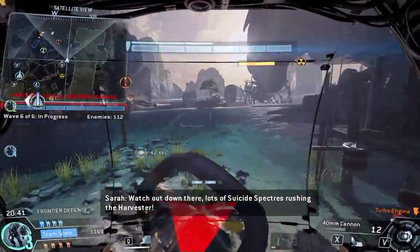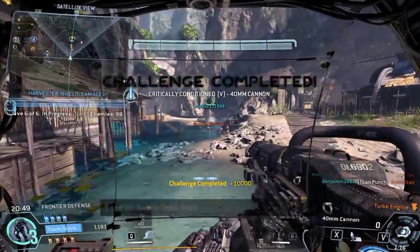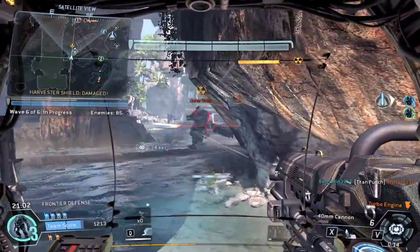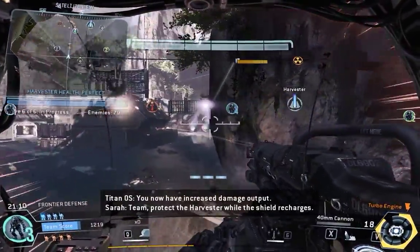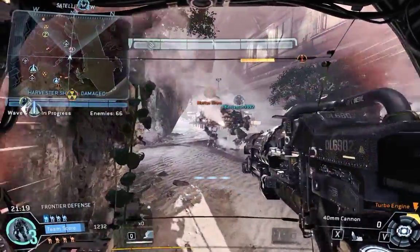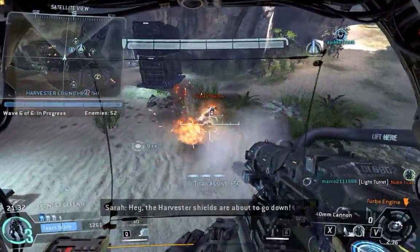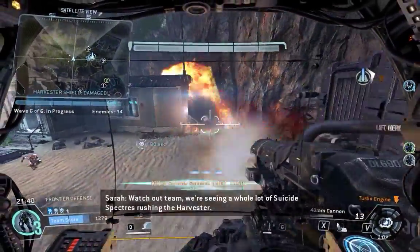Watch out down there — lots of suicide specters rushing the Harvester. Warning: threat level is high. The Harvester shield is taking some hits — go take care of it. Damage core ready — activating damage core, you now have increased damage output. Team, protect the Harvester while the shield recharges. Team, nuke Titan approaching — don't let it detonate near the Harvester. Enemy Titan down.